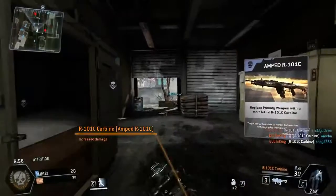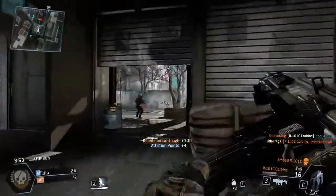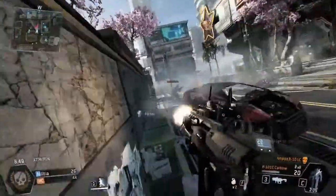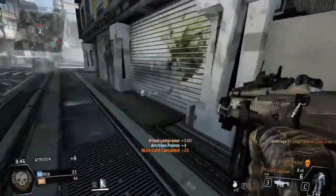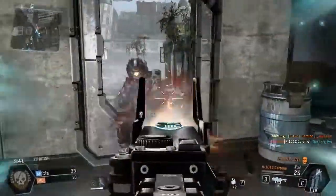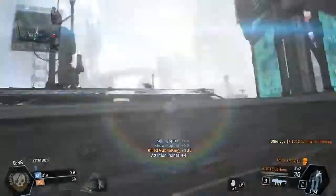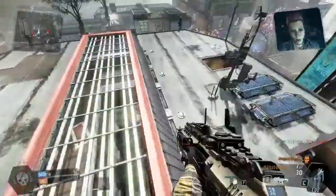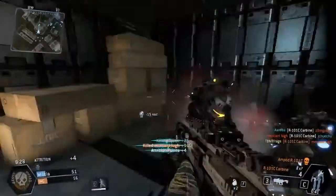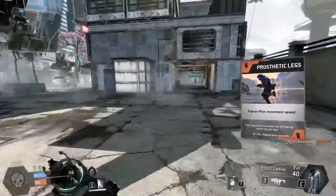The next one is the Amplified R-101C, which is the Assault Rifle Carbine in the beta. In that first clip, I'm not sure if the Craver is going to be in the full release game, because you can't use the Craver unless you have it through a burn card — so maybe they're going to leave some guns unlocked through burn cards only, which would be cool. You have to work towards a really cool weapon by doing challenges and can only get a limited amount. Notice that with an amplified weapon, my crosshairs are orange, which lets you know your gun is amplified and does more damage.